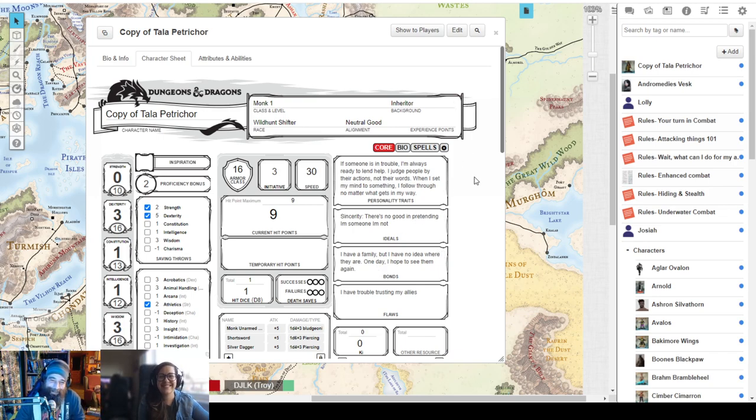Second level is fun. Third level is the big one — that's where I think everybody's going to feel really strong and tough. Third level is when you pick your monk subclass. I'm thinking Way of Four Elements to get some of those spell abilities. You get a bunch of cool little magic to play with.